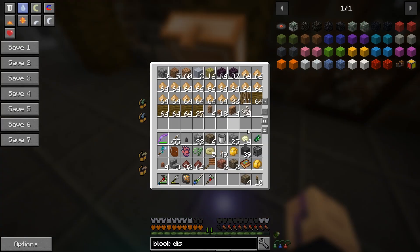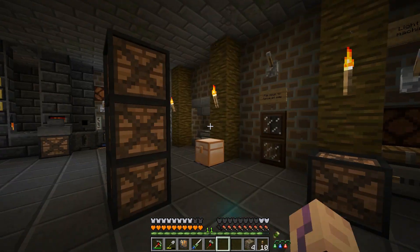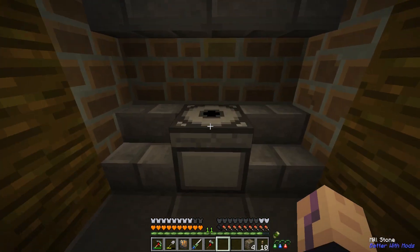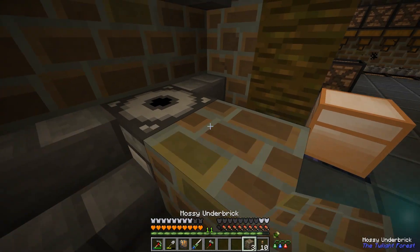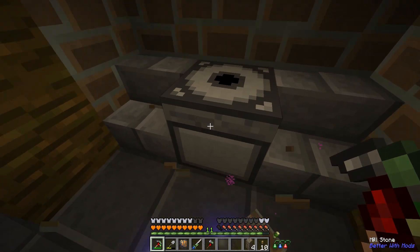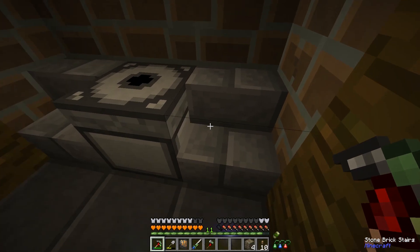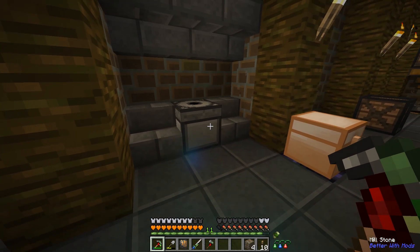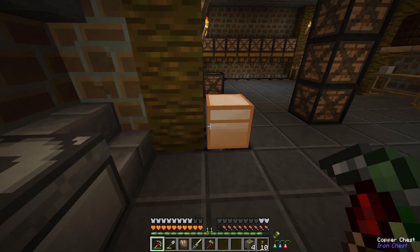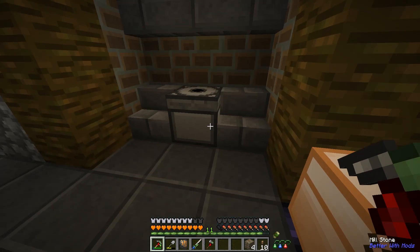I also have a vacuum hopper here so it will pick up all the drops now in a pretty big area - it also picks up the saw and millstone drops. By the way if you put two blocks around a millstone it will stop working - it says blocked. However stairs for example work; anything that's not a solid block works so you can put them next to it. Because I'm using the ender hopper it's fine anyway.